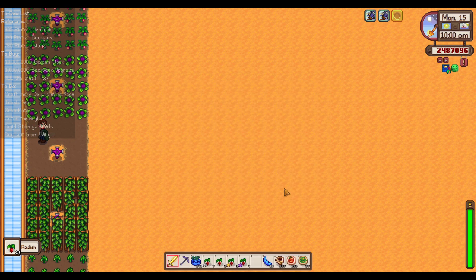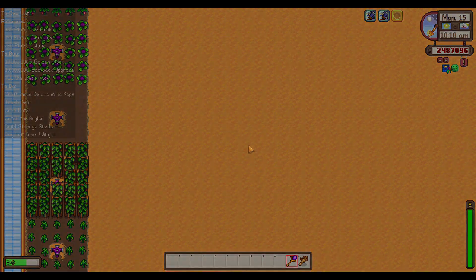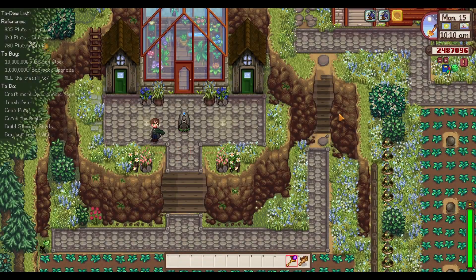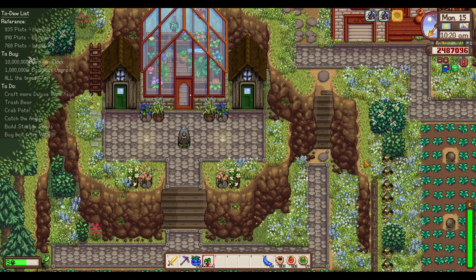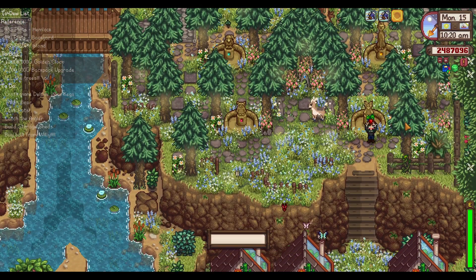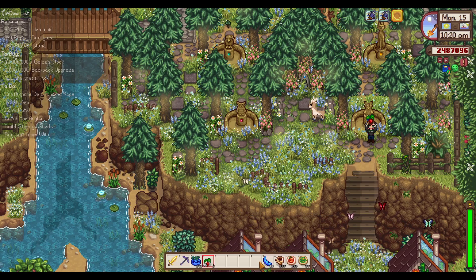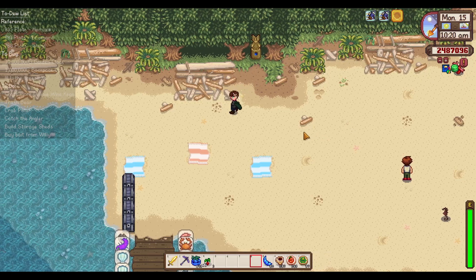Is Willy in his shop? He is. We need to go buy bait really badly from Willy. So let's whiz on home. We're going to do radishes first — the radish high, the radish oh. We're going to turn every single one into a seed. We will be back — we're just going to go to Willy really quickly. We should also do crab pots. Too much to do today. It's a busy day. Oh, I ate the radish — I thought I was teleporting and looked away. Rest in peace, radish. Thank you for your energy.